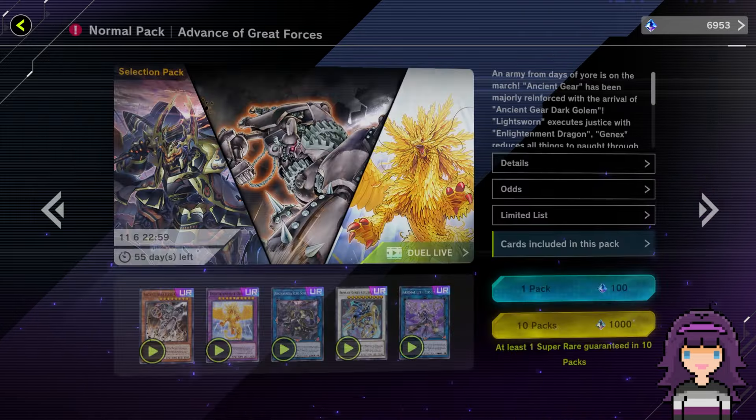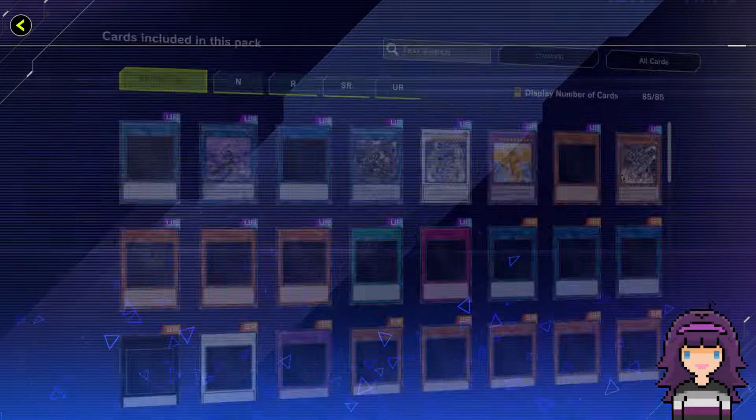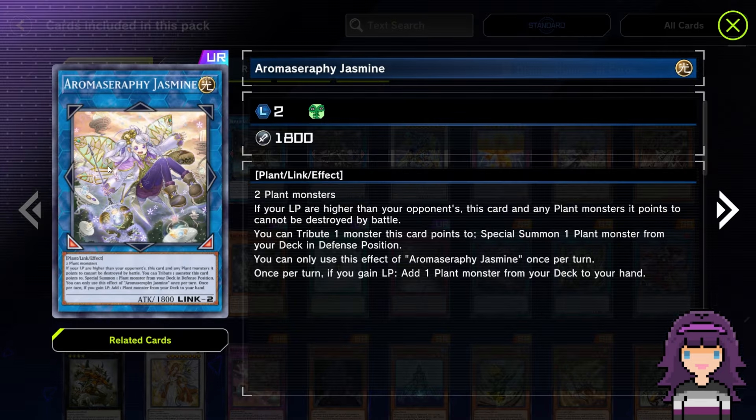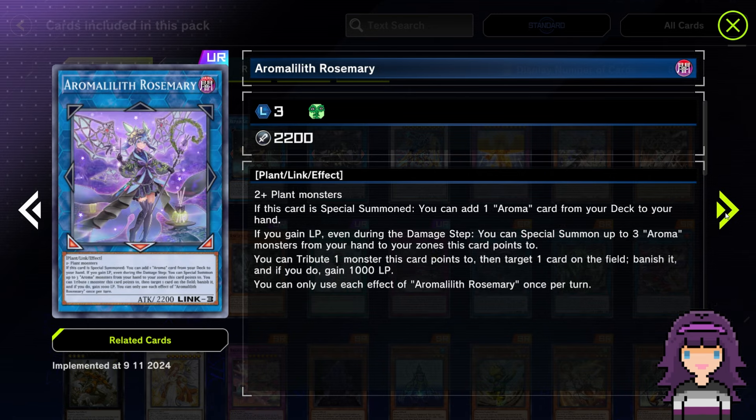Let's take a look at Advance of Great Forces — cards included in this pack. Here is the UR list. We've got a reprint of Aroma Seraphite Jasmine. That's a pretty good reprint; it's definitely needed for the Aromage and Plant decks in general, just a very good link two. Aroma Lilith Rosemary — we already knew this was going to be a UR, which is also kind of to be expected being the new big monster of the Aromage archetype.